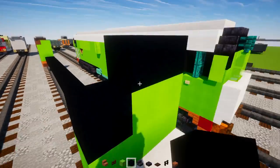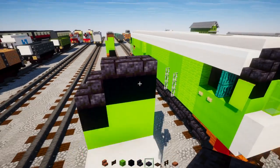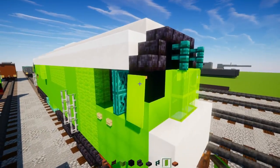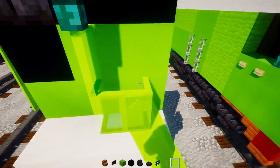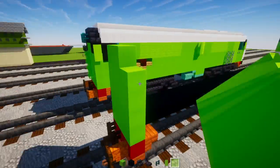On top, add black concrete — two blocks here and one block here — polished blackstone brick stairs in the corner, slabs on top, a warped fence right there, and a lime banner on the side. Also add a two-by-two of lime glass panes.